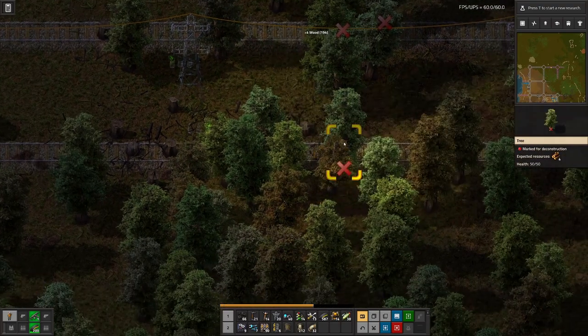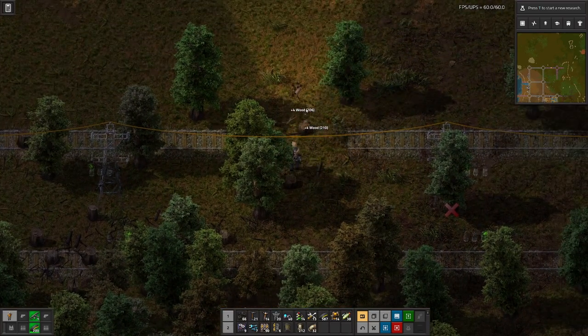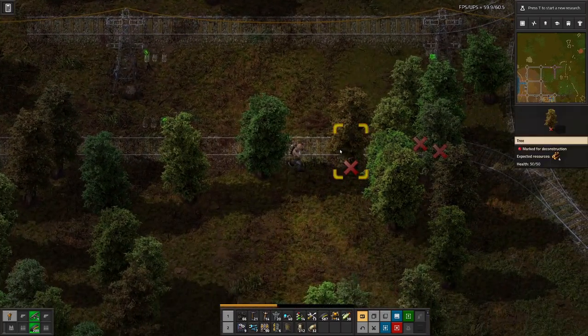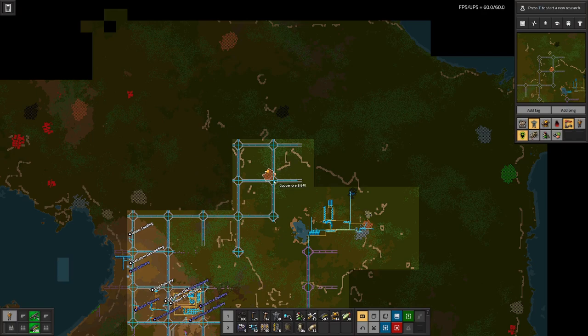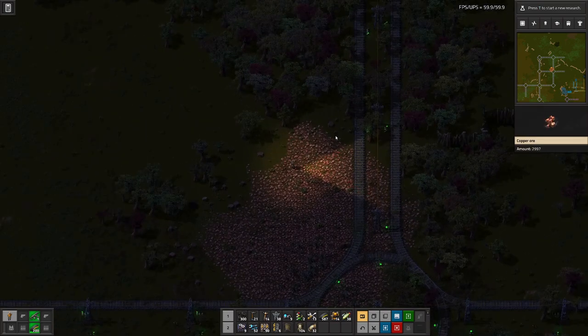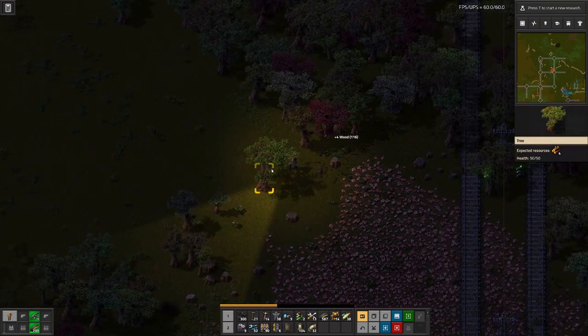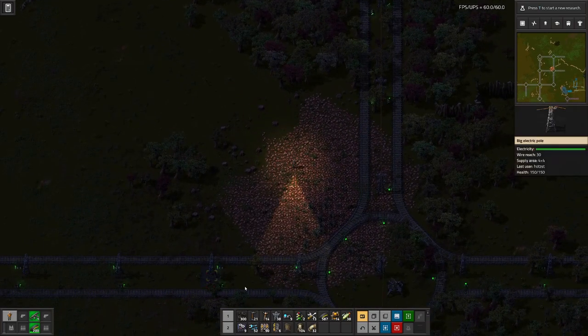I'll spare you that — just clearing everything up and placing rails. Then we can work out a proper ore field setup for the copper. I've now extended the rail grid up to our nearest copper ore field. I haven't completely filled in the grid because it's quite a nuisance doing that manually, and I'm hoping to get some robots soon to help.